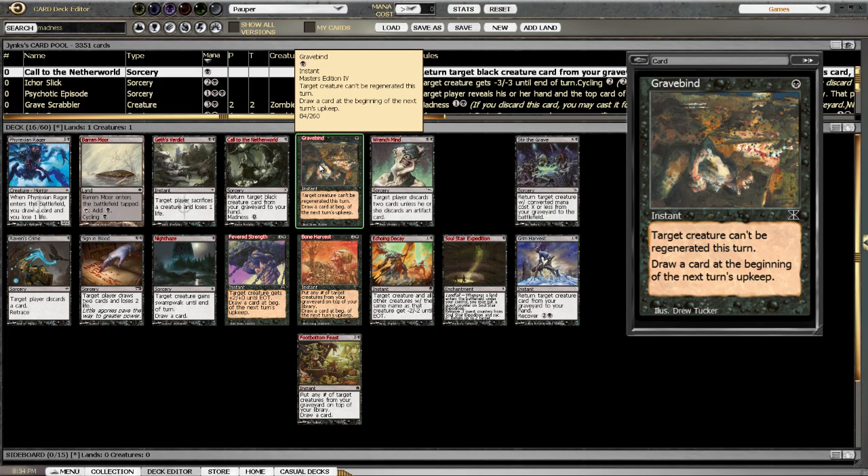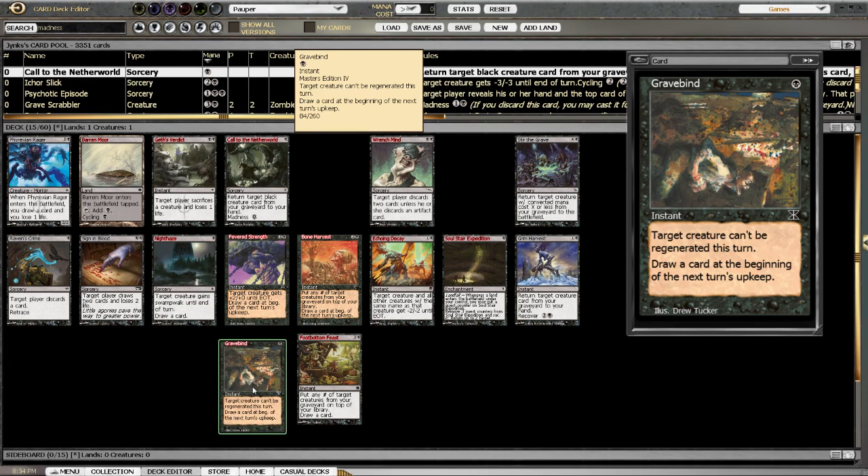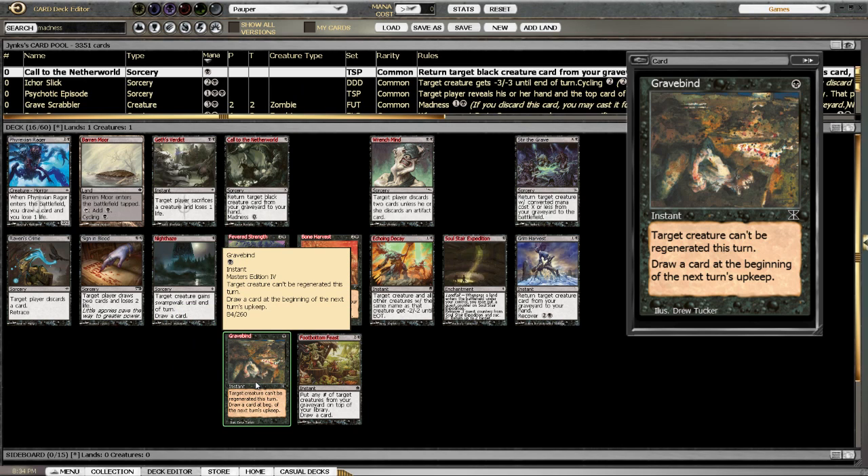This is another card draw one — Grave Bind. Similar to Fevered Strength, it's a one-mana instant that allows you to draw at your next upkeep. The can't-regenerate portion of the rules text is not really the point; the point is the draw. One mana, draw a card. Not bad.